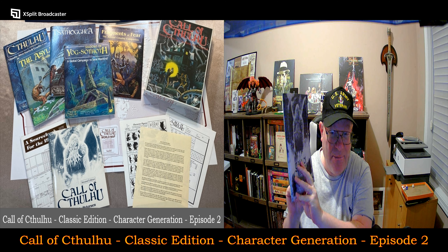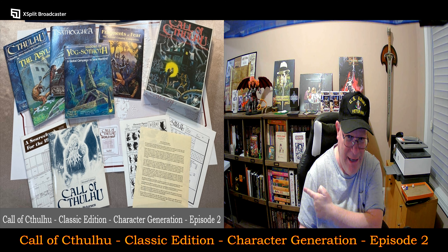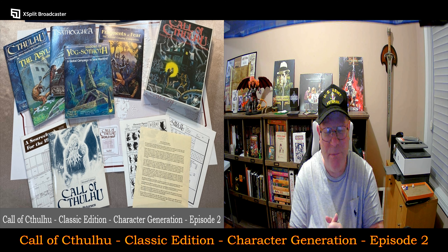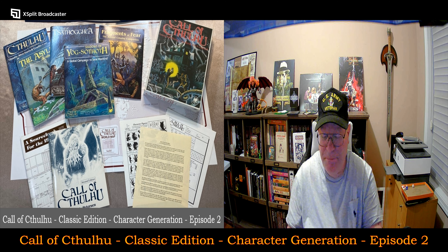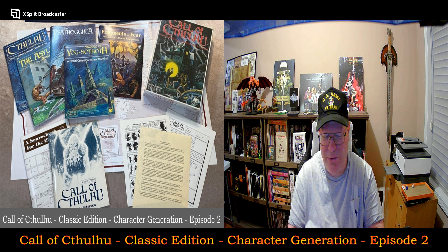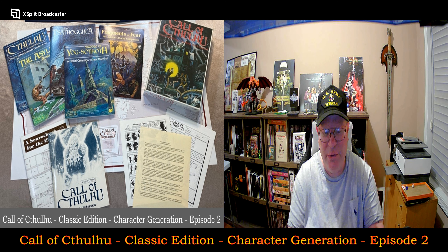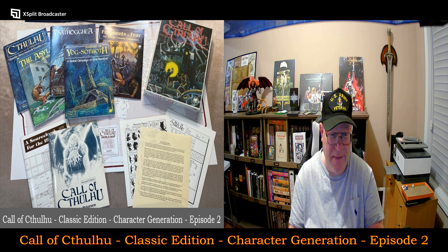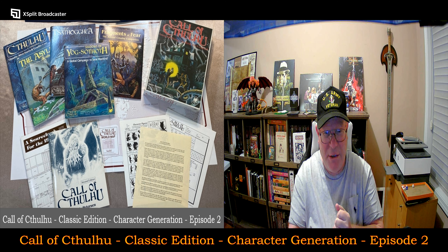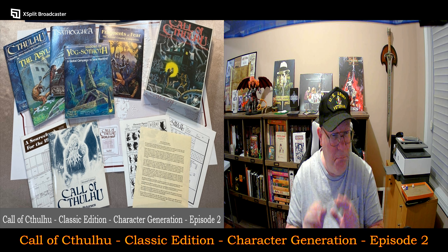I'm reading from the book that came in with the collector's set — that big white box, the two-inch Classic Edition which came out sometime last year and is still available today. If you look at the first video in this series, I actually show it to you. You can get it for about $120, which is a steal considering you get all of the printed materials plus the PDFs of everything. So just a phenomenal purchase to be made.